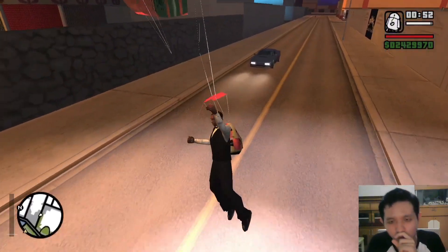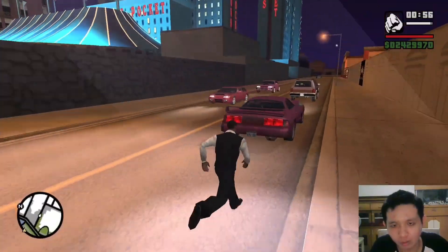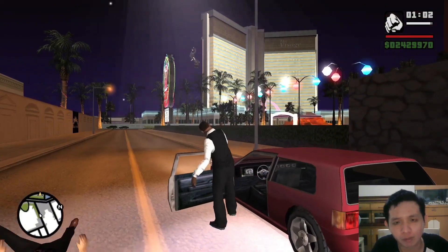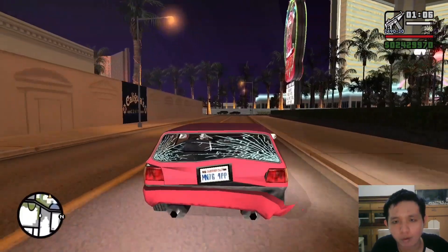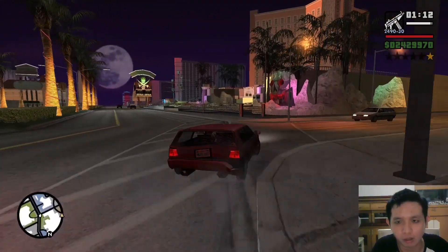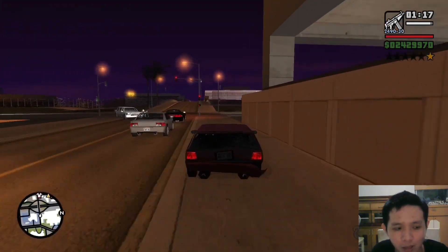Okay, now let's escape to the safe house — heading to the last Venturas airport, to the aircraft. Now we're back in the sky, which is nice. It's going to be great as well in this game.